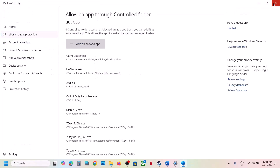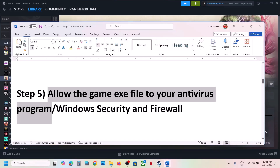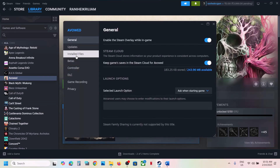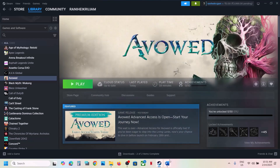Next step is to verify the game files. Right-click on the game, select Properties, go to the Installed Files tab, and click on Verify Integrity of Game Files. Once the verification is 100% complete, launch the game and check.